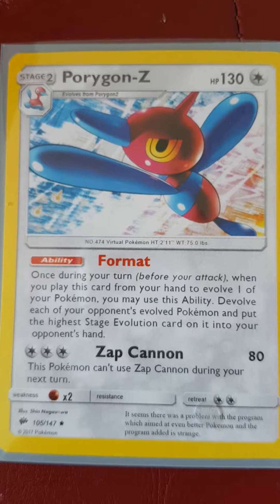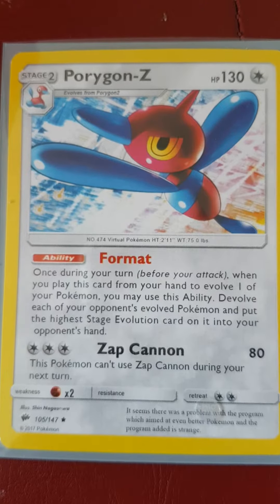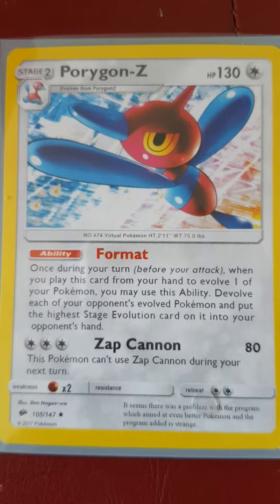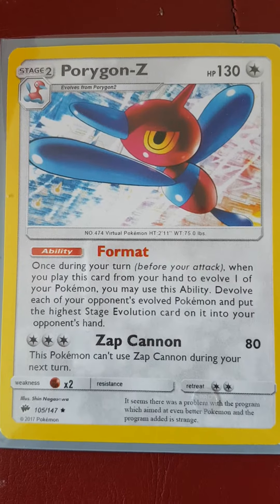Regarding the evolution of Porygon: Porygon Z evolves from Porygon 2. A Porygon 2 can only evolve into a Porygon Z when it is traded while holding a Dubious Disc. And Porygon 2 itself evolves from Porygon.